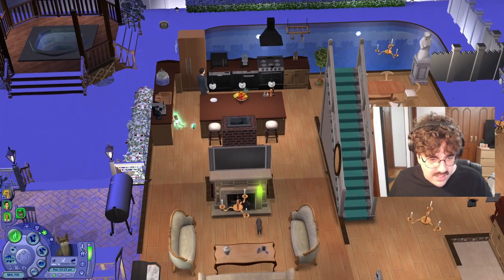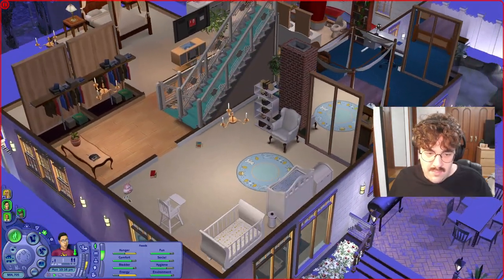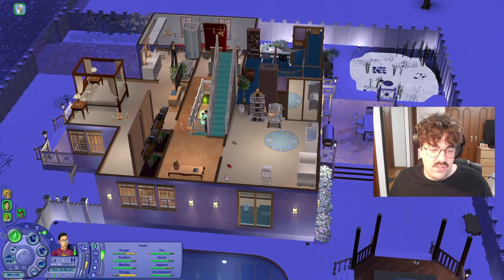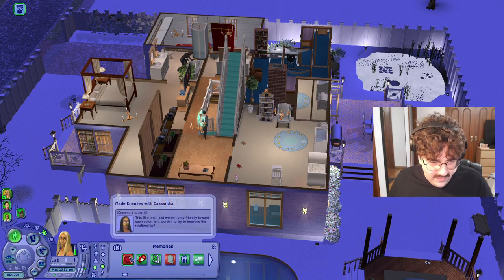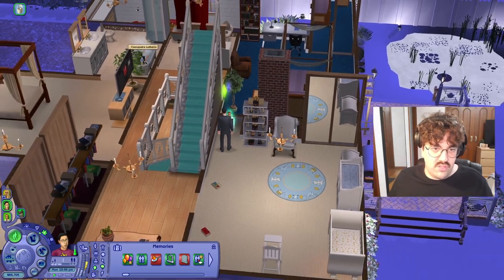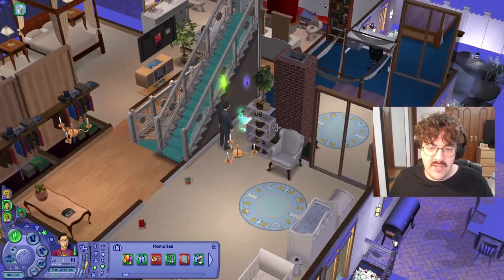How's Roo doing in the new house? Let's go take Christian to the potty. I don't know why I put it in this corner. Oh, potty train Christian. Cassandra's not happy at all - they had a bit of beef in the last part, they had a fight and became enemies. So yeah, it's definitely all very fresh. Got to wash off the stink of losing the fight - I'm joking.